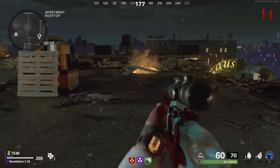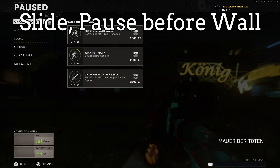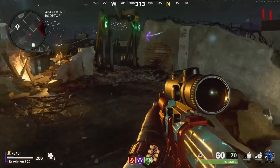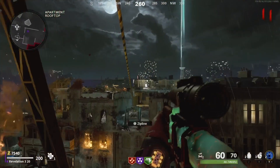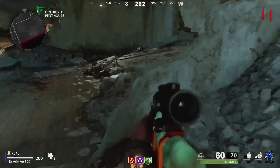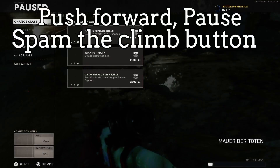Now up here you're going to slide and pause before hitting the wall. Take the zip line over to the other roof. At this wall push forward, pause and then spam the climb button.